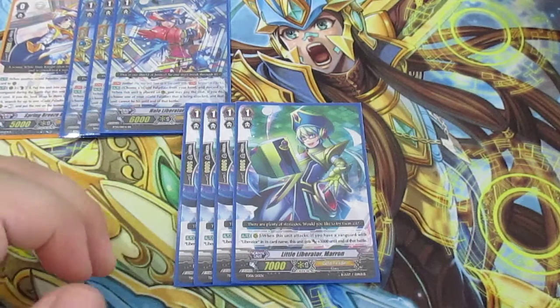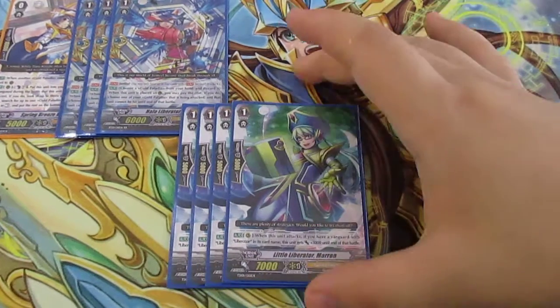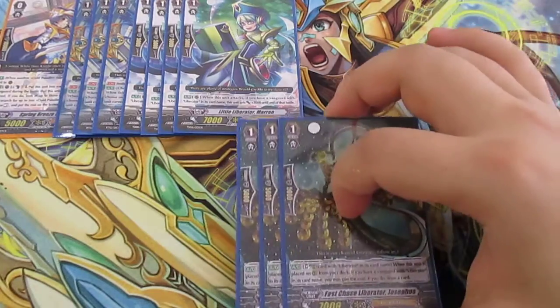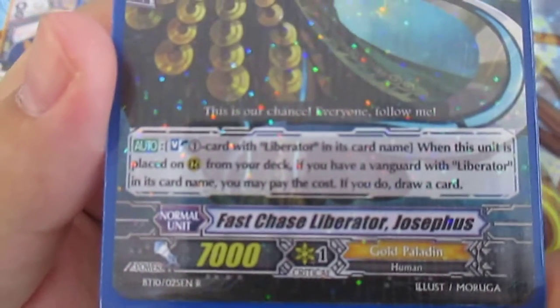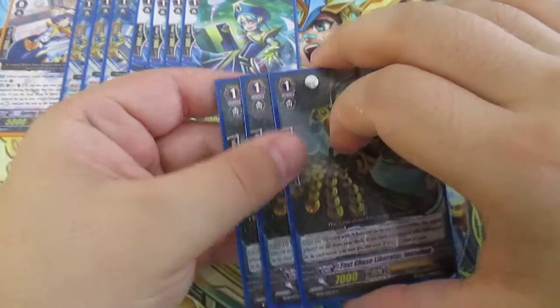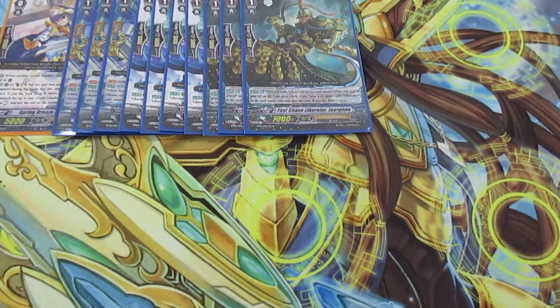Next one is Fast Chase Liberator Josephus — I run three of these. His effect triggers when you call him from the deck, so you can see Spring Breeze Messenger really fits in well with him. There's not really much to explain beyond reading the effect.